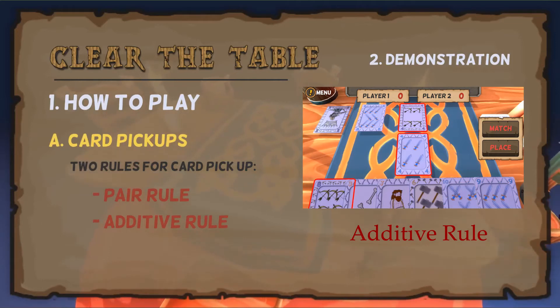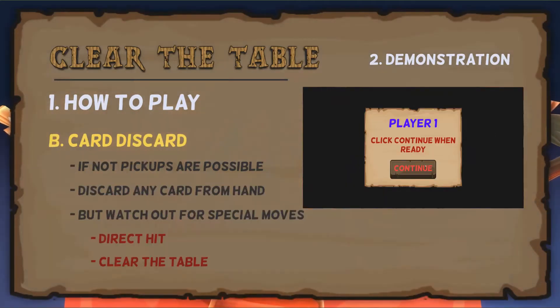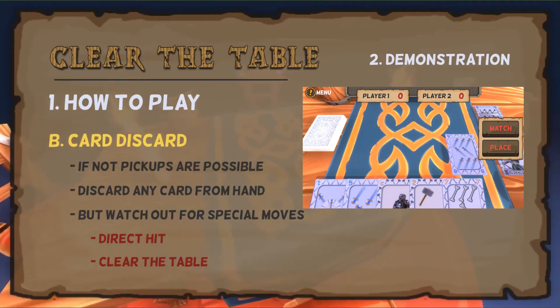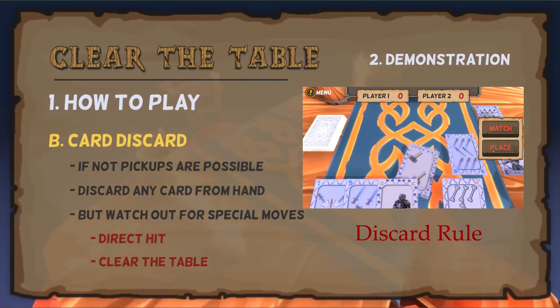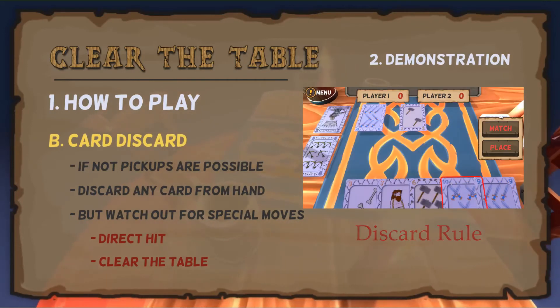All the picked up cards are set aside for the end of the game. The second option is card discards. Card discards is when no card pickups are possible, and the player will need to discard any card from their hand onto the table. This is where the scoring system comes into play — if the player is not careful, they may give away a point to the opponent by putting down the wrong card.